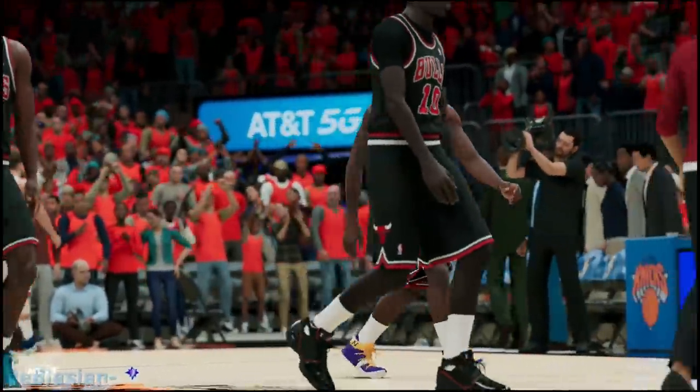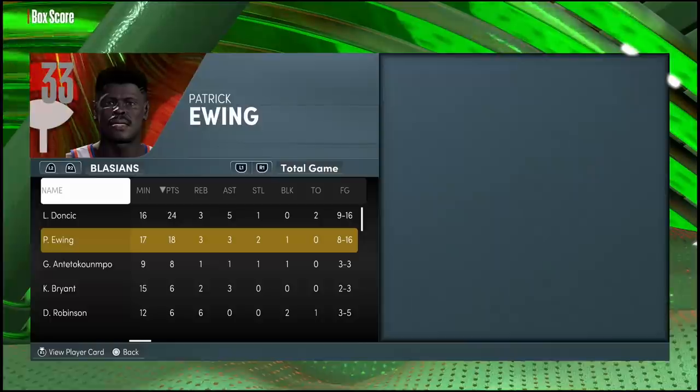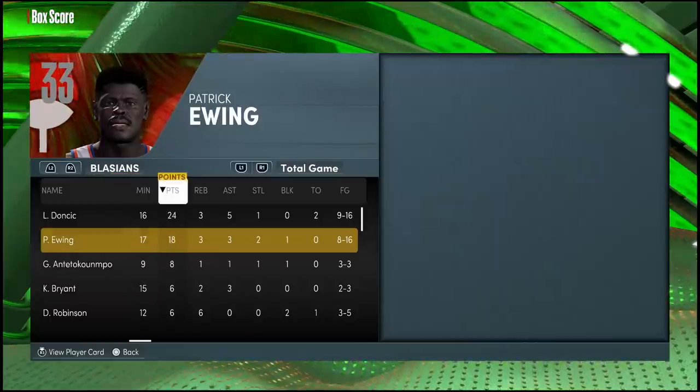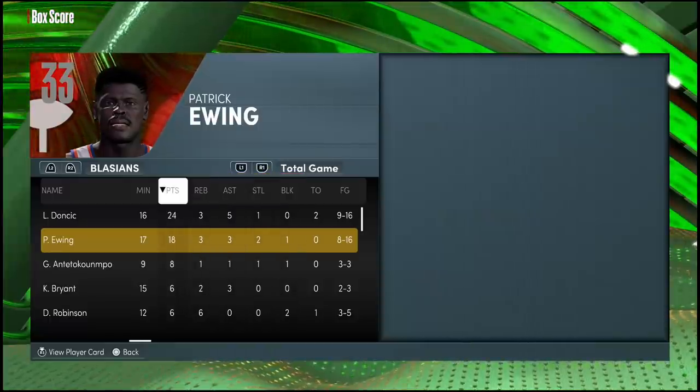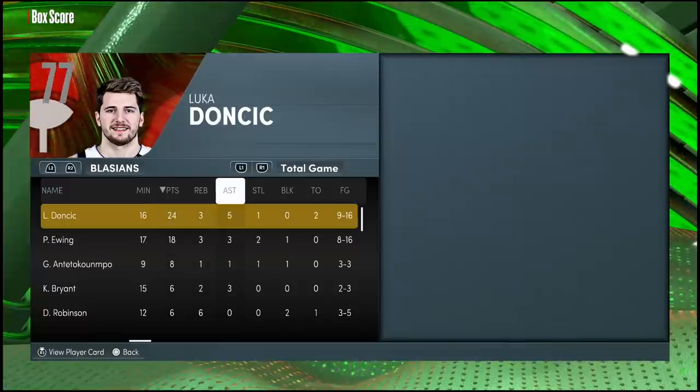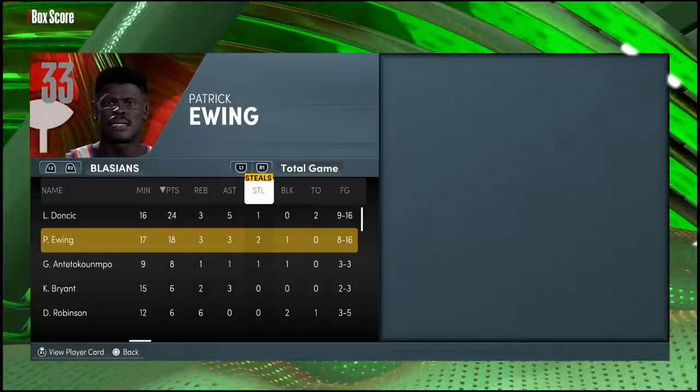We're basically just vibing at this point. Luka, you want to get a three? Snatch back — beautiful green, not even contested, and that's going down. Luka always showing up in every gameplay. GGs to my opponent — we win 74 to 59. Ewing did his thing, the rest of the team was hooping when he went down. Let's check out the box score. Patrick Ewing in the 17 minutes he played: 18 points, 3 rebounds, 3 assists, 2 steals, and 1 block — a very efficient stat line.